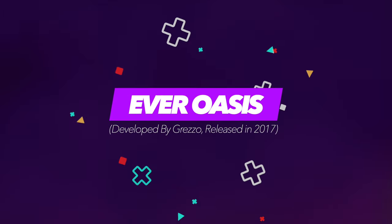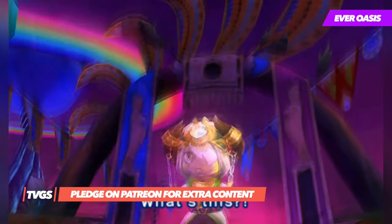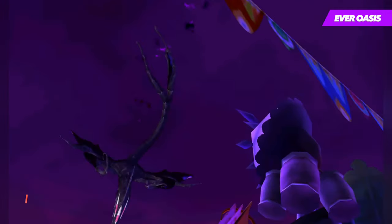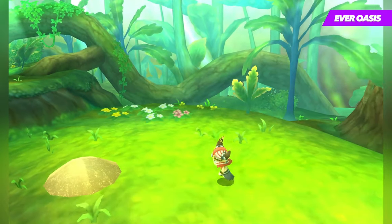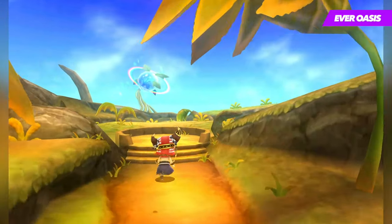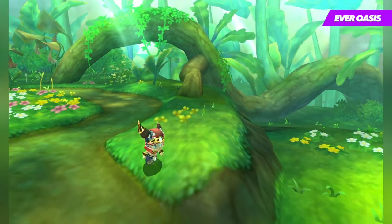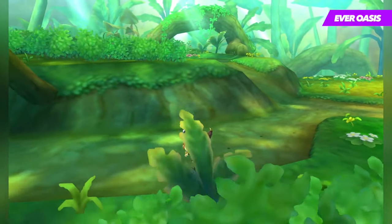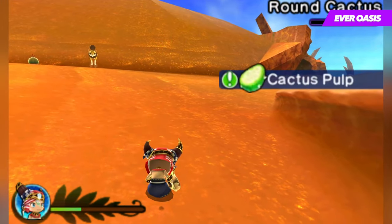Ever Oasis is a hybrid that mixes the popular town building mechanics found in the Animal Crossing series, with the action and sense of adventure found in the Zelda games. You play as a young boy known as Tethu, who has the ability to create magical safe havens known as an oasis. After your brother is attacked by an evil no-gooder with his oasis being laid to ruin, you set out to help and gather up enough resources to not only rebuild the haven, but take down those responsible for its destruction. While the game is centered around building these spaces, there are times where you will have to venture out into the great unknown, to seek out residents or explore nearby caves for materials. This is where the combat comes into play, as the overworld is inhabited by a surprisingly diverse set of monsters. It's a pretty simple affair, with Tethu possessing a basic sword and tornado attack that helps bring an end to any threats you may meet along the way.